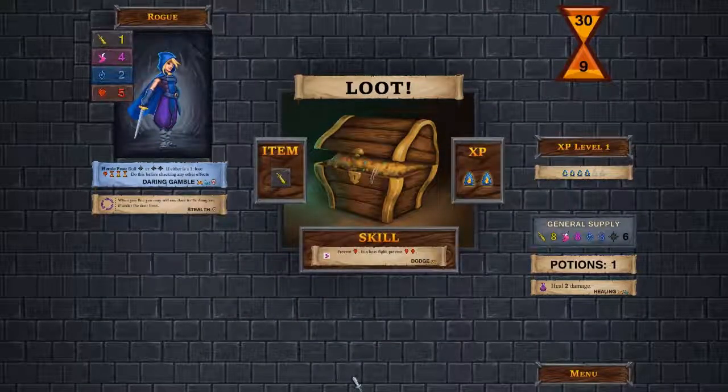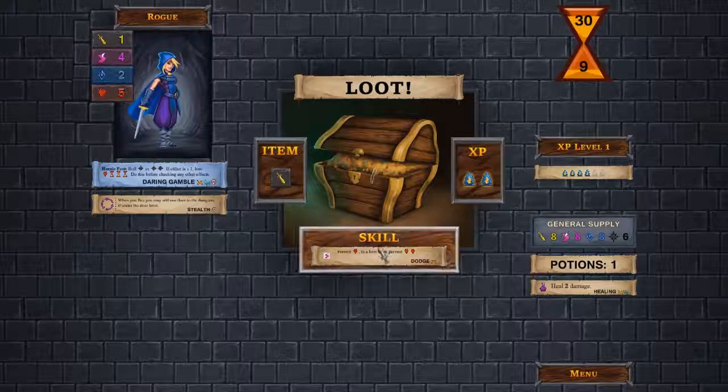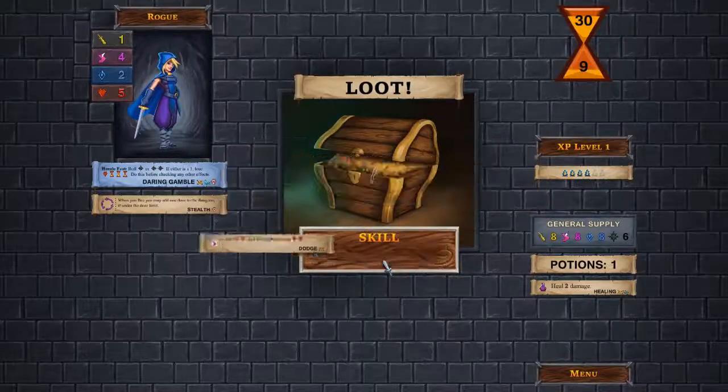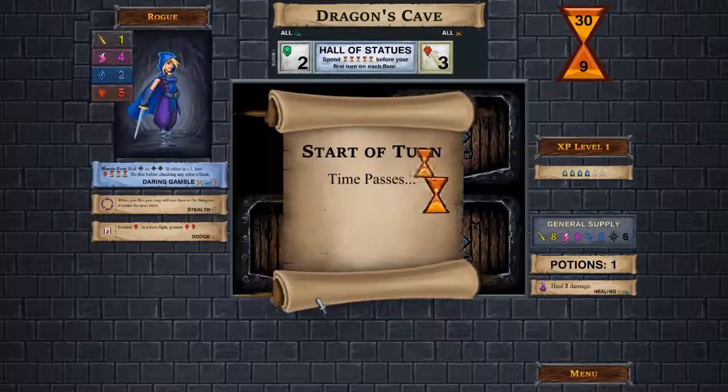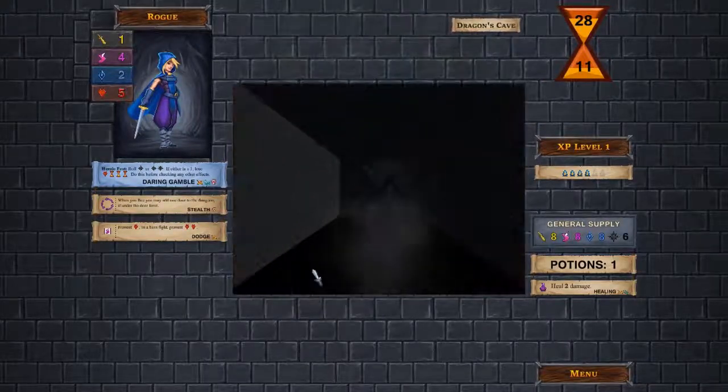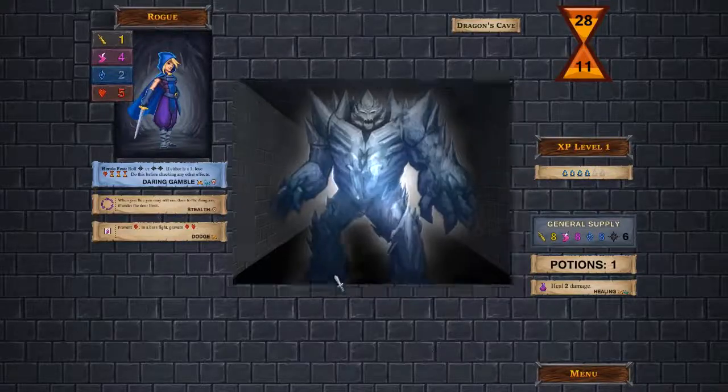I get loot. The card has three types of loot on it: an item which improves your abilities, XP, and a skill. This one is: use agility to prevent one damage, or prevent two damage in a boss fight. I like that skill, especially since I have a lot of agility — rolling a one on an agility die would be a good use for it. So I'll take that skill. The card also reveals what's behind the next door: a Frost Elemental.